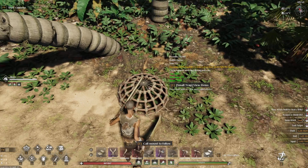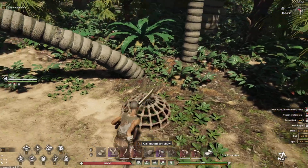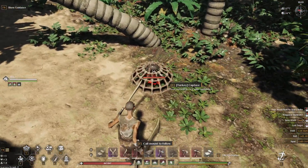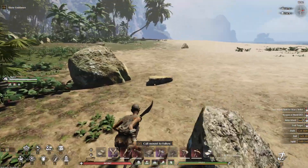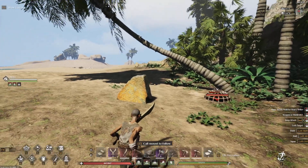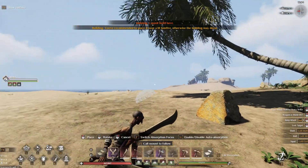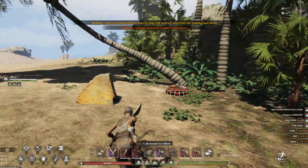So, how to capture turkeys. You're going to need small traps, then you're going to need to find the baby turkeys. The baby turkeys are really small. The method I use is crouching down and then just spamming the traps just in front of them. And if you spam them in the right way, you'll get it.